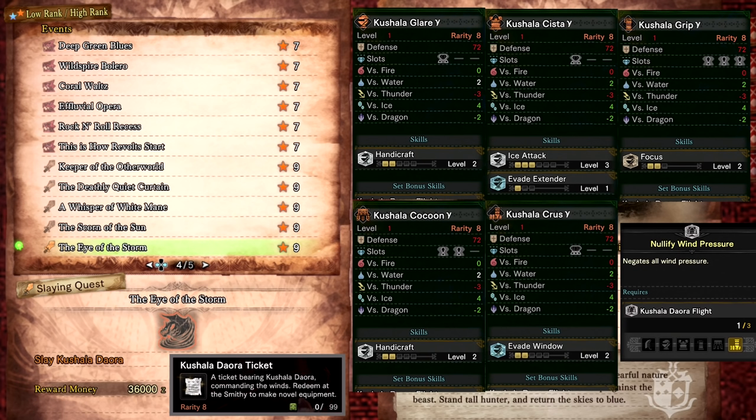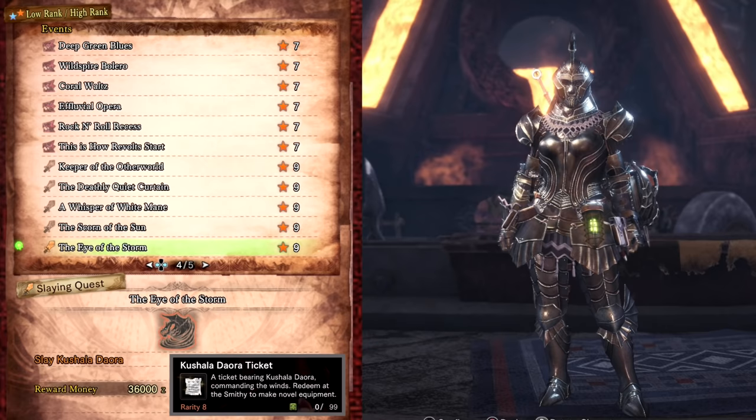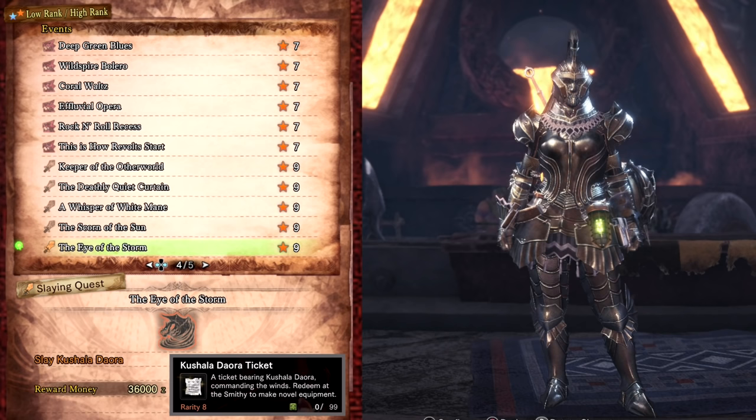The Eye of the Storm against AT Kushala Daora drops Kushala Tickets used to craft the high rank Kushala gamma set. It has a set bonus of Nullify Wind Pressure, which is amazing for wind pressure builds useful against monsters such as Kushala. This set bonus stops your character from reacting to wind and being unable to attack, and is really useful for melee players who need to get up close. You can also craft the Guild Cross Layered Armor. The gamma armor is also available to craft if you have the items from Iceborne.